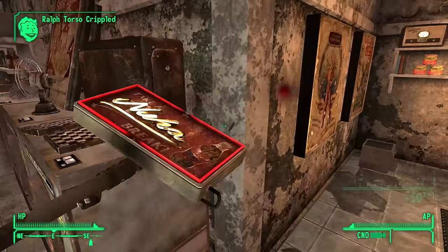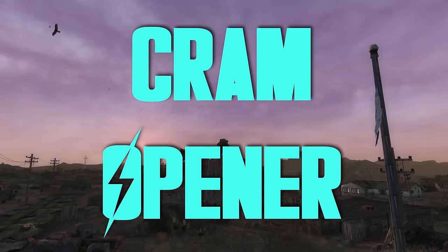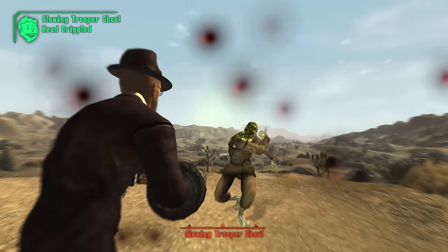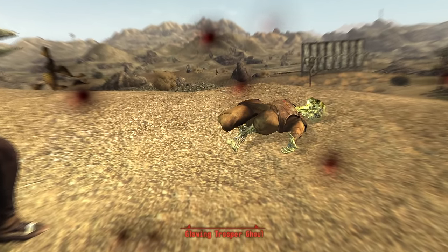Cram Opener — a bladed gauntlet you get off the body of Little Buster, and it's firmly just okay. Okay stats, okay handling — it's an okay weapon for the early game. You'd probably be better off using it to open cans of cram.